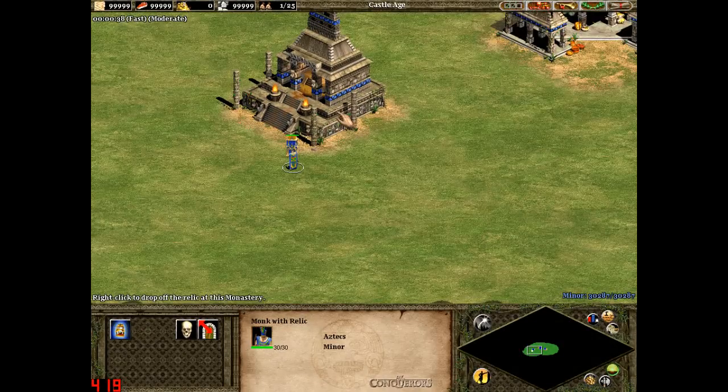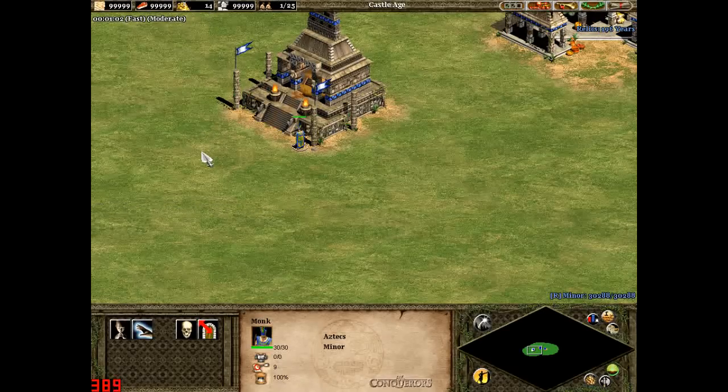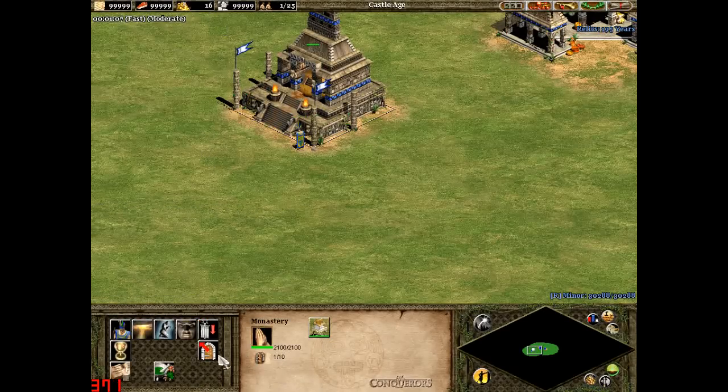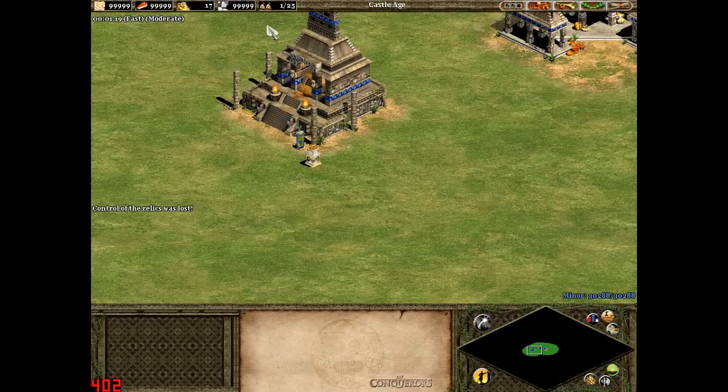If we garrison a relic and start a timer, it was originally at 0 gold. Normally at 10 seconds it would have 10 gold, but at the 10-second mark it was actually about 14 gold — so approximately 13 gold due to timing discrepancies, confirming the 33% bonus.